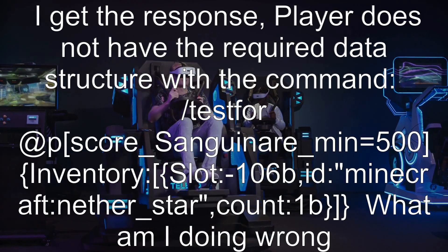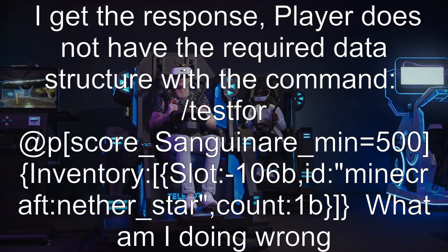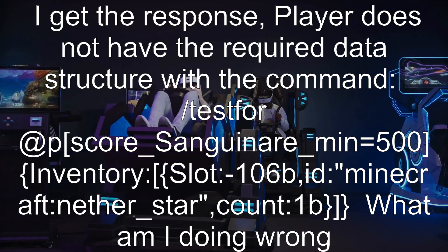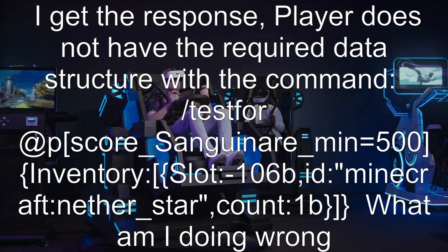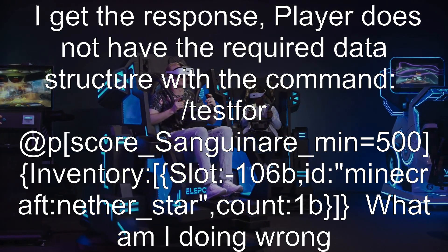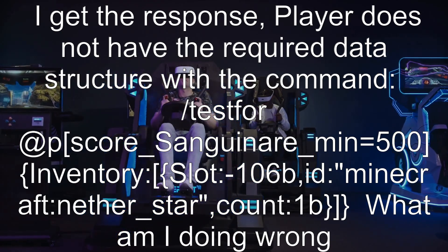I get the response: 'Player does not have the required data structure' with the command: testfor @p score_sanguinaire_min=500 {Inventory:[{Slot:106b,id:'minecraft:nether_star',Count:1b}]}.